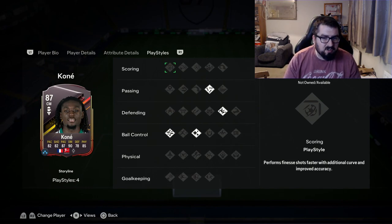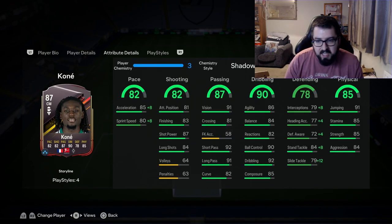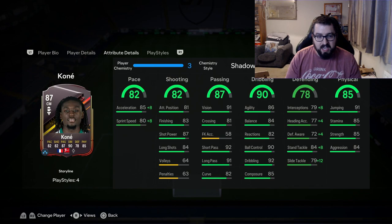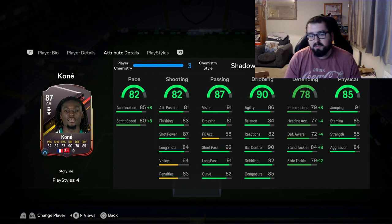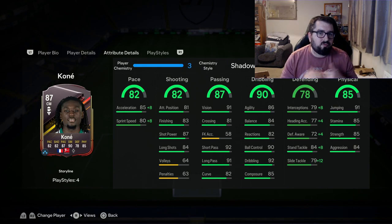The play styles that he has got aren't necessarily the best ones you'd probably want him to have. Moving into his in-game stats, he's almost in the hulk gang with his face card stats — he's just missing that 80-plus defending, but he still has a good 78. On paper he has some very nice looking stats; everything is very nicely distributed. The stats that aren't green are free kick accuracy, volleys, and penalties — for a midfielder, that is definitely not the end of the world.